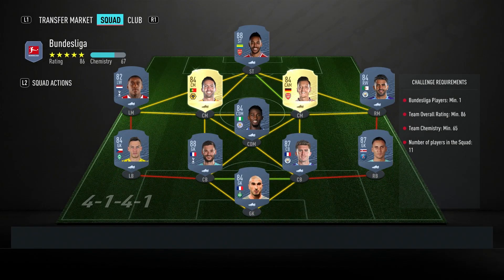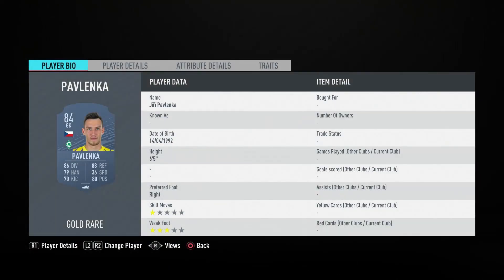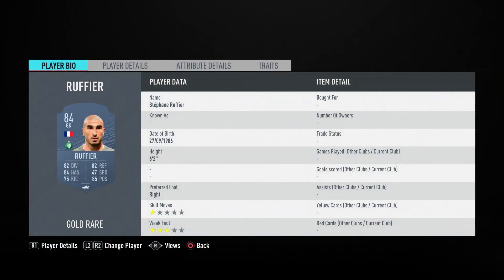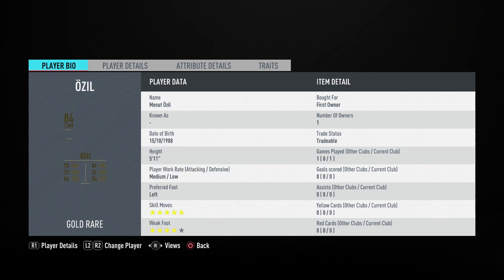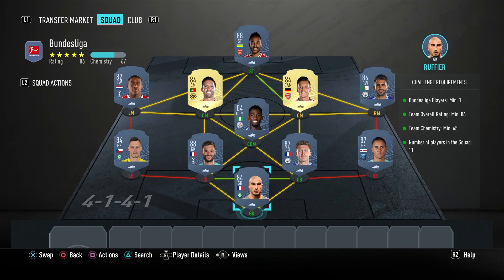The second part is the 86-rated squad with a Bundesliga player — I have Pavlenka in there in the left back slot. It's 86-rated with 65 chemistry, which allows us to get Navas in there or any other 87-rated player you have. If you've got an untradeable one, stick them in because they don't need chemistry. The players are: Ruffier, N'Gala, Laporte, Lloris, Pavlenka, Didi, Mares, Ozil, Jorginho, Bergwijn, and Aubameyang.